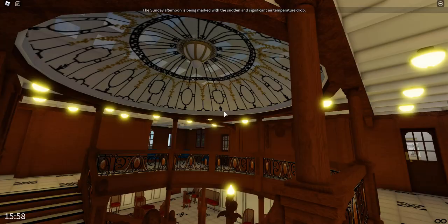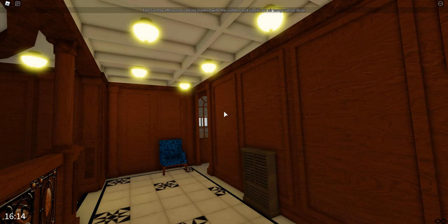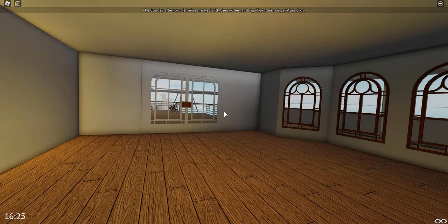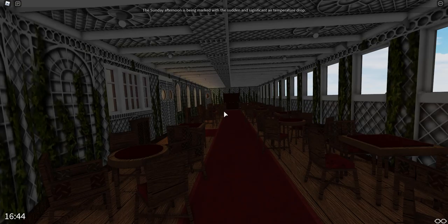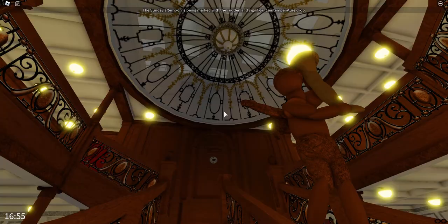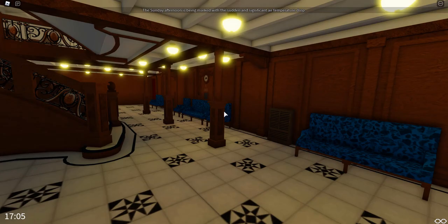We are now entering the second grand staircase — this is the one whose dome was found on the wreck. This would be Thomas Andrews' cabin, sadly not accessible, and on the other side would be Francis Brown's cabin — the man who took some of the last pictures on board. We have the Parisian Cafe here, and through there the second first class grand staircase. The barbershop space is here but not detailed.